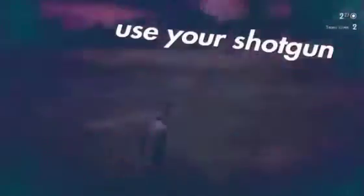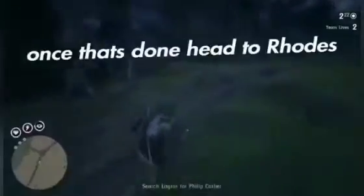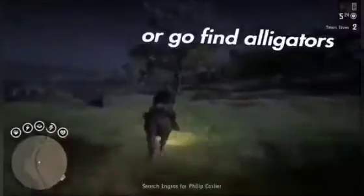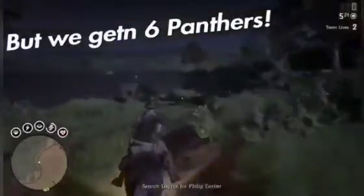There's heaps of stuff in this mission to get — birds and more. You can't use your fishing rod, but it's easy to kill the bounty target using your sawed-off shotgun; he's pretty easy to kill with that or pretty much anything. Just keep looking around and he's easy to deal with. Once you've dealt with him, head straight to Rhodes. When you get there you can hunt the cougar or panther — we're getting six panthers with this method.